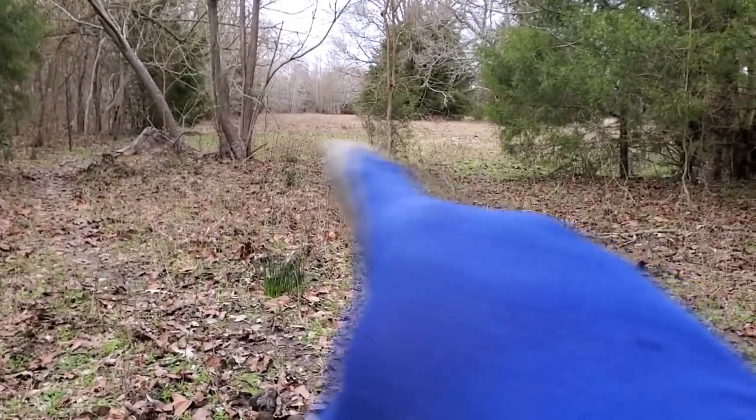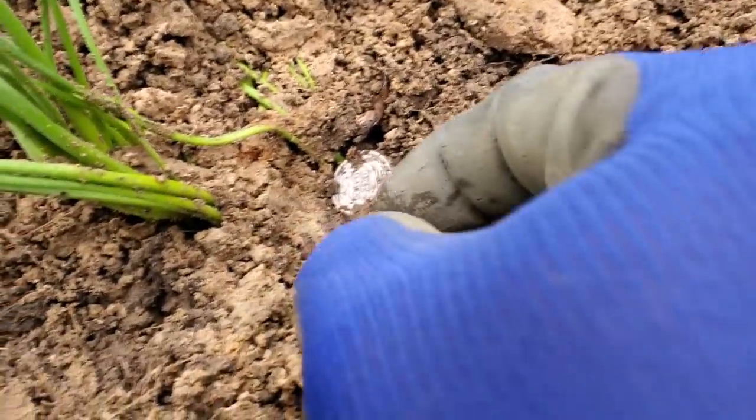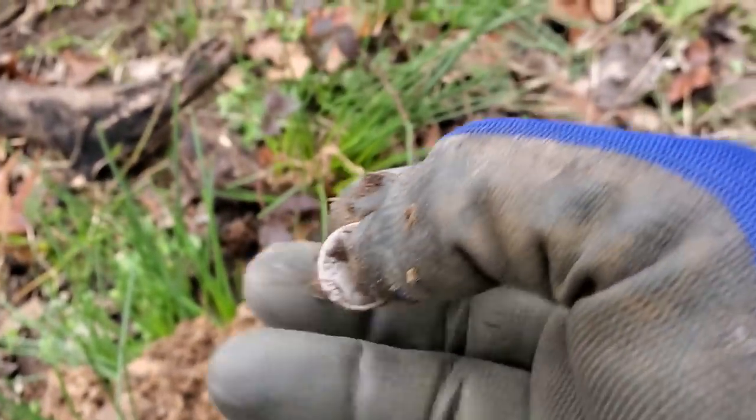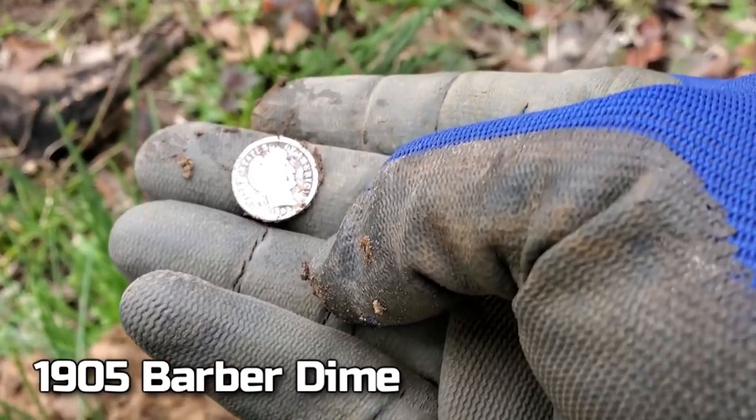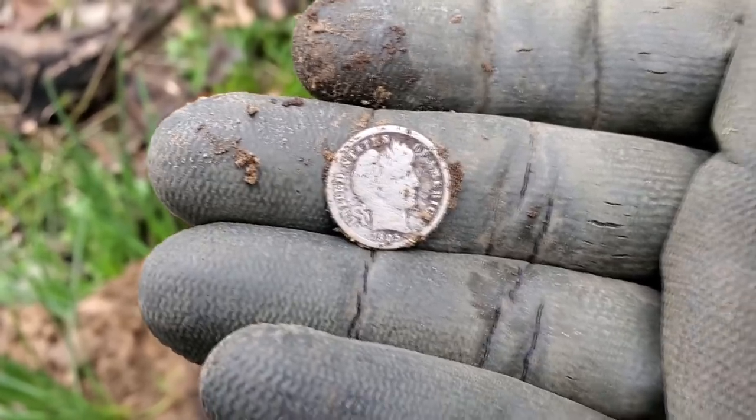We started to come back in here where we've been finding most of the coins. Nugget went through here and missed this one for me. Look at that — one dime. 1905 Barber dime. I'll take them all day long. That's my fourth Barber dime today. That's crazy. Seventh silver today. Buffalo nickel. Half dollar. Standing Liberties. I'll take that every day. Let's keep on going.